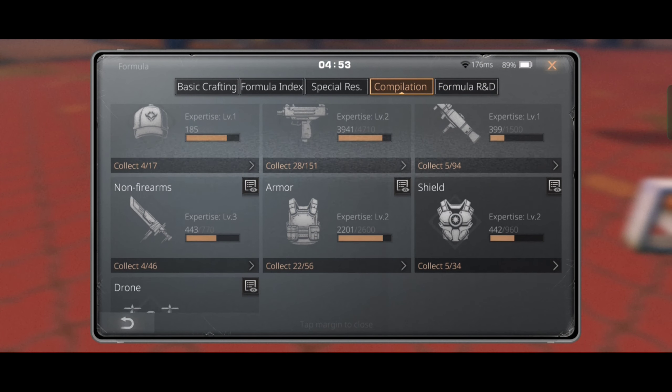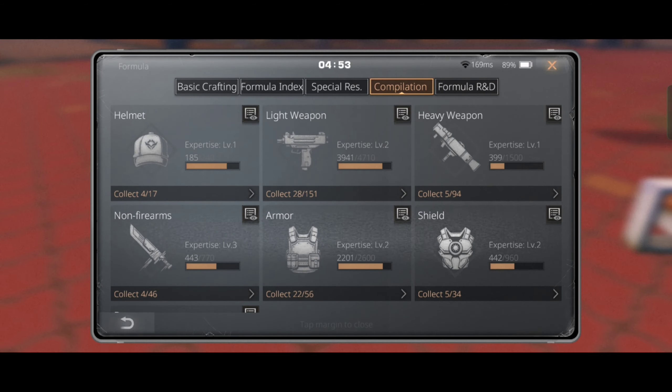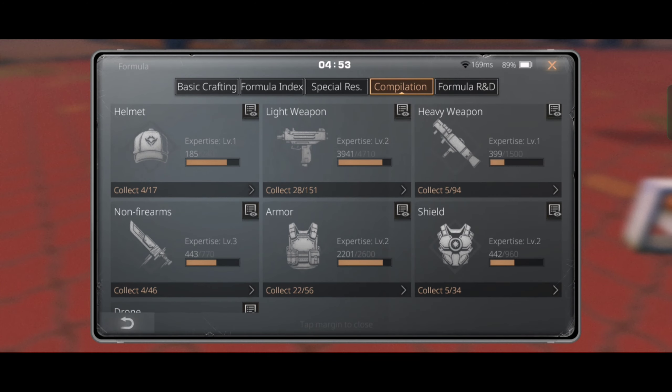Now let's talk about special res. I wasn't even aware that such a thing existed until I saw a random video about it on YouTube. Since I spent all my formula shards on stupid stuff, I couldn't upgrade it to a higher level. So don't be like me — save your formula shards to upgrade your special res levels.